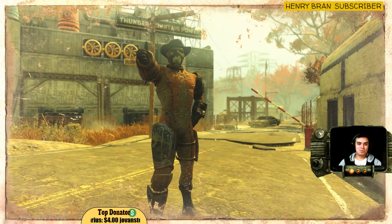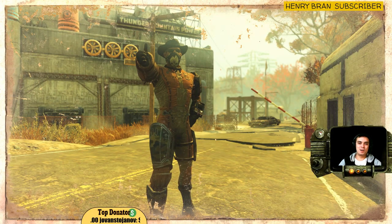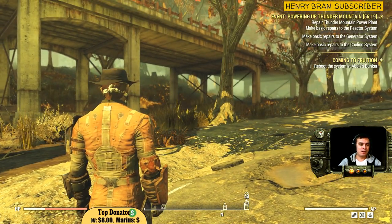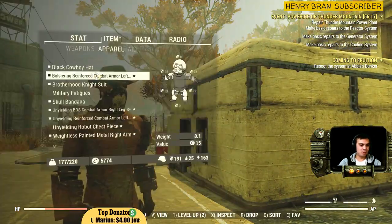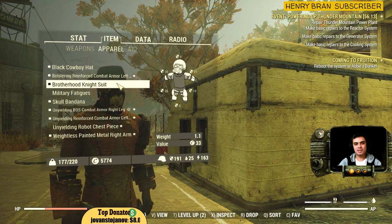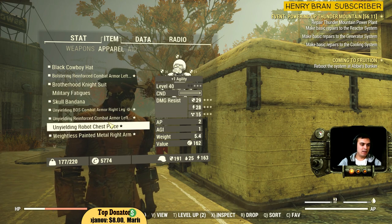What up Z Clan and everybody else, welcome to my Fallout 76 100% guaranteed find outfit video. In today's video we're looking at the Under Armour which is called the Brotherhood Night Suit. So it is an Under Armour.